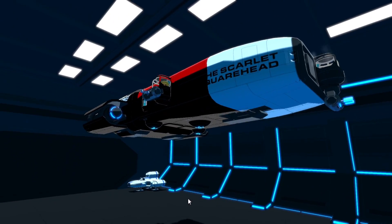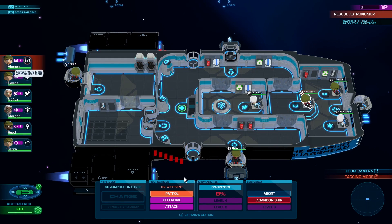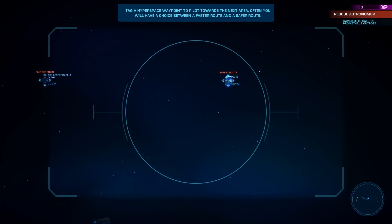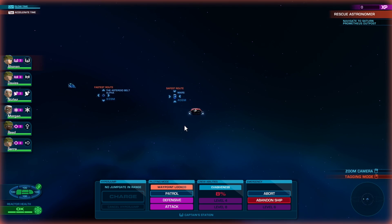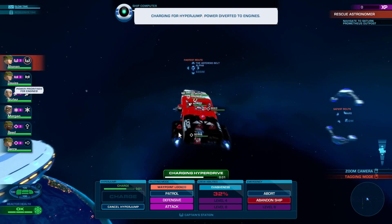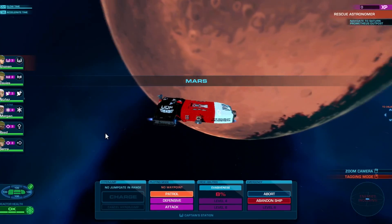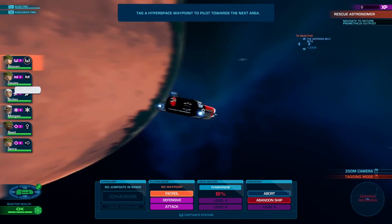Are we going to have to work with the colors there, because the black's cutting it out? Got to go to the jump gate — a choice between faster and safer route. Let's go safest for the moment, we're not in a hurry. Set heading. Charge the engines. It's not a bad paint job, to be honest. Engage. This is so good — it's the Star Trek game I always wanted. Setting balance output. Good work, team. Onwards to the asteroid belt beta — we're going to go double time there.